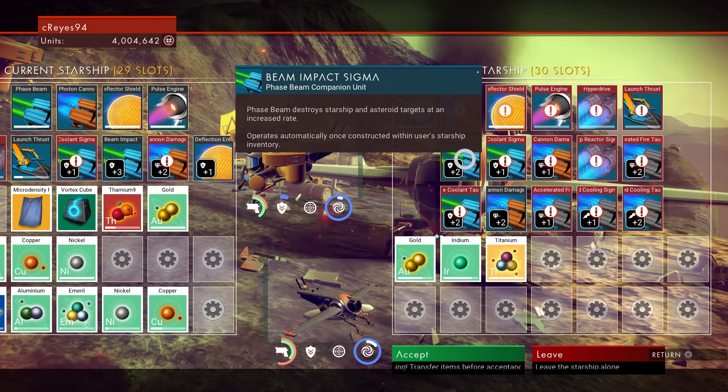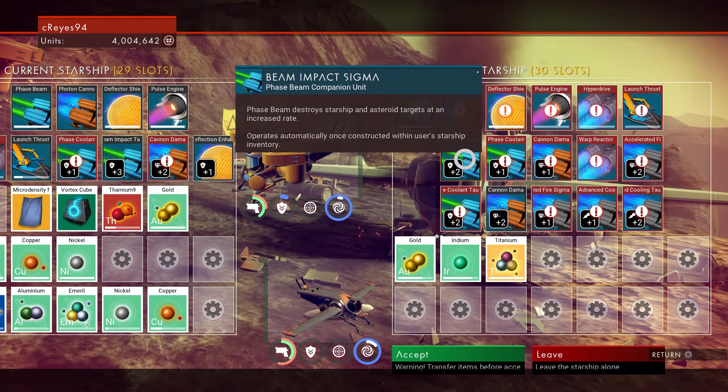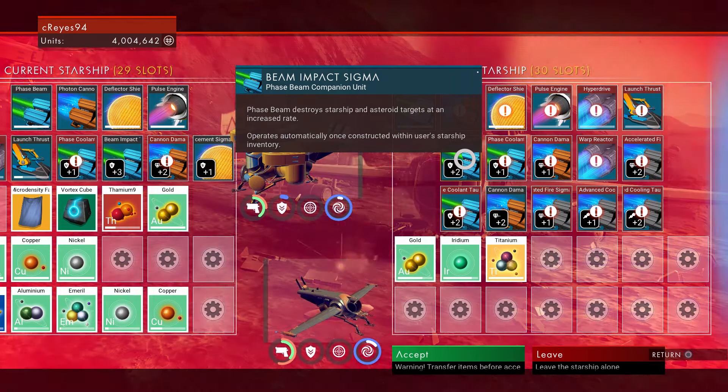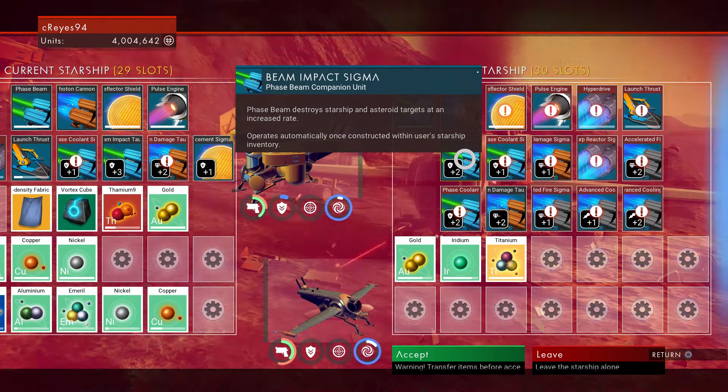So that's how you do it guys — as you can see I went from 29 to 30. It only took a few minutes, and if you rinse and repeat, keep doing this, you will get to your 48-slot ship pretty quick. Definitely way easier than grinding 60-something million to buy a ship. I hope you guys enjoyed this — if you liked the video please click the like button below and make sure to subscribe for more No Man's Sky content. Thank you guys for watching and have a great day!